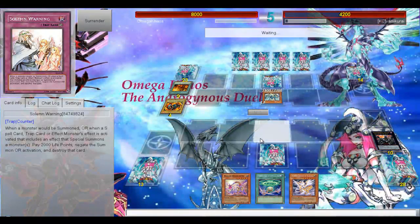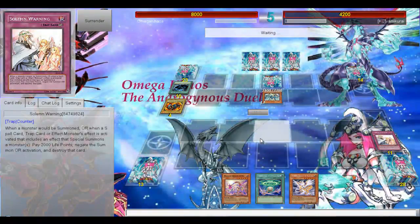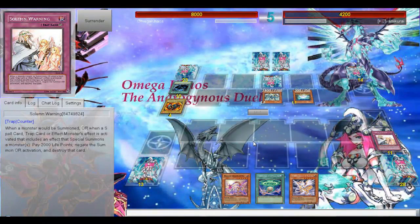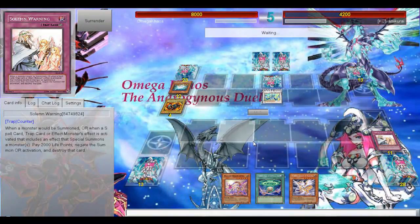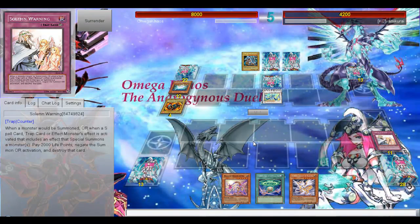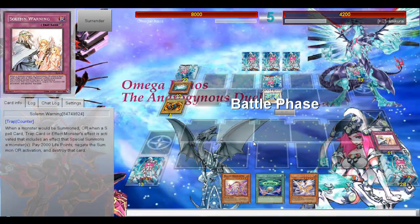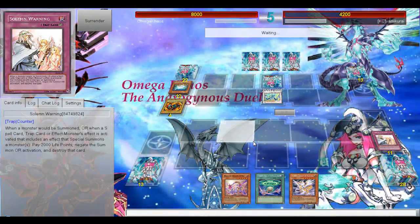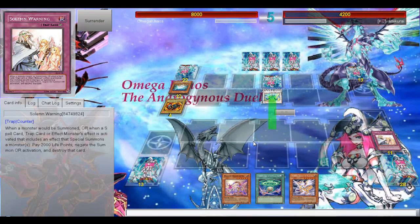I guess Dragon Rulers aren't completely dead, but I think the new version is kind of inconsistent. Oh, it's Macro Cosmos — destroyed my Sonamonic. And another White Stone. Stardust and Stardust Spark — Iron. It's... I get 2500 damage.